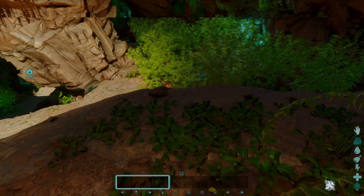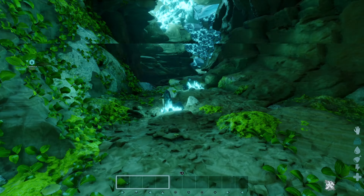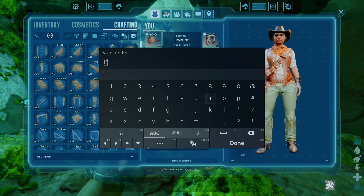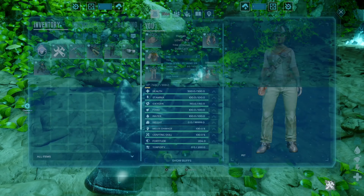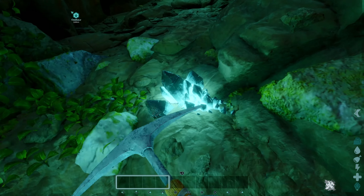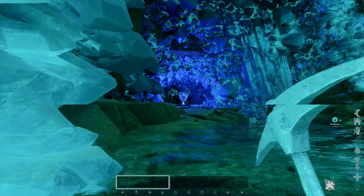You're not really seeing any metal or crystal, at least not in any abundance. Unless this stuff — this looks like crystal, maybe. Let's go ahead and give ourselves a pick. Nope, it's not crystal. Is this crystal? No crystal there either. Pretty water areas, and a lot of decorative crystal.